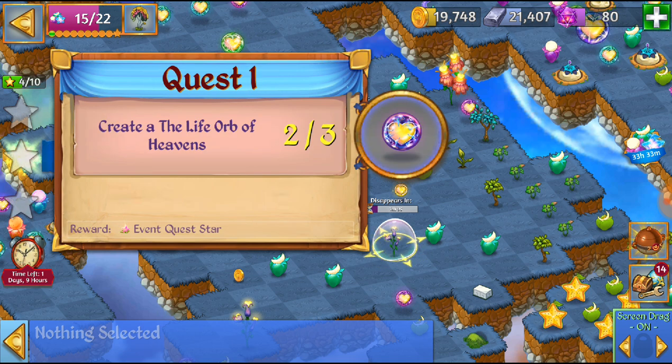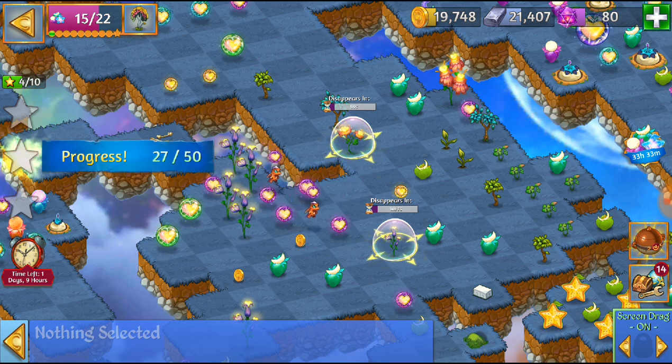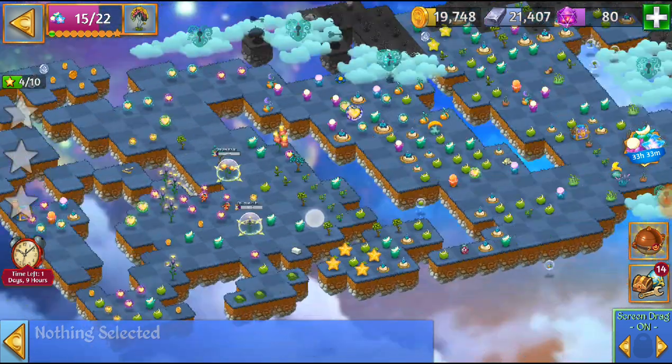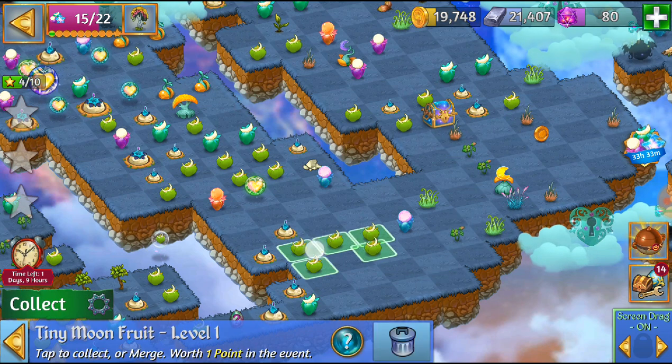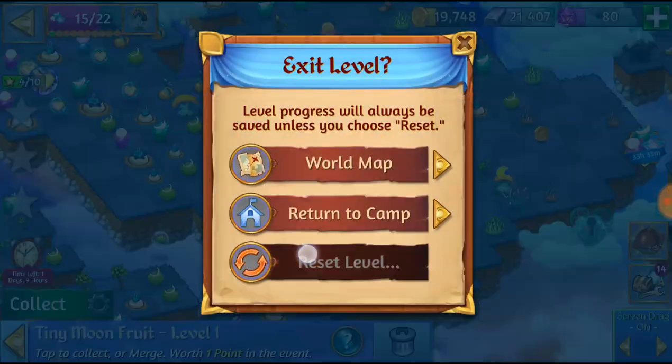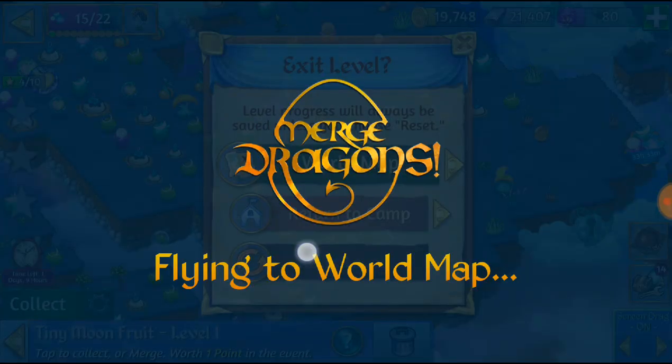I've also got to heal some land and get those Life Orb of Heavens. If ever you want to practice how to bubble stuff, you can always start on something easy like these tiny moon fruit — just pretend to go back to your world map.